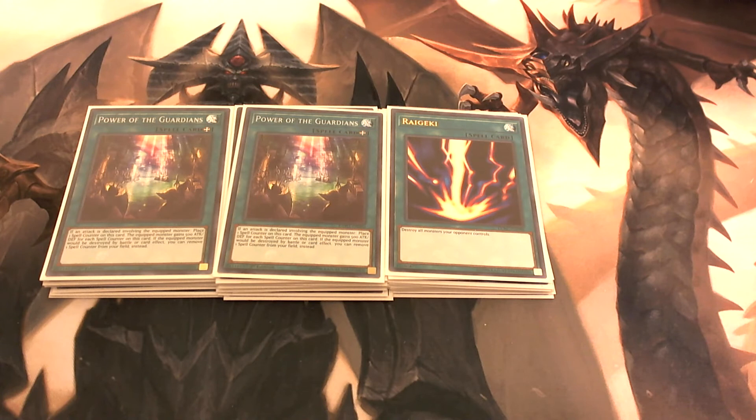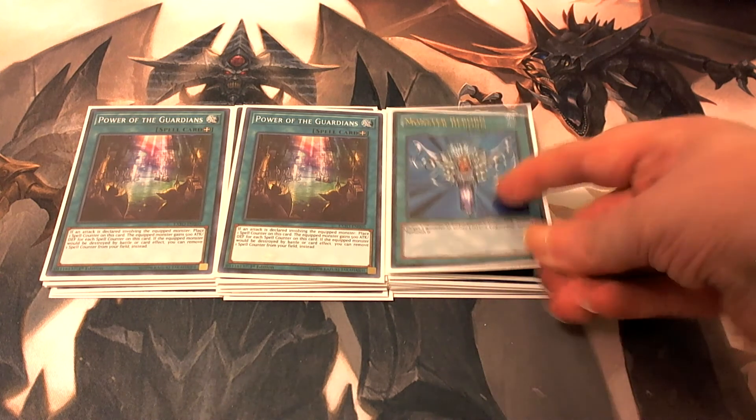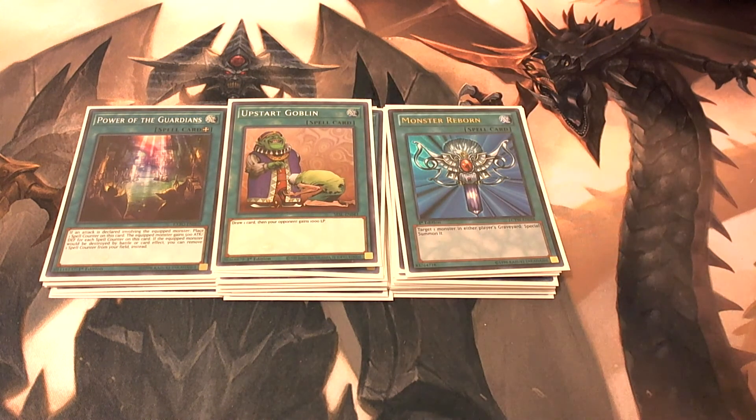And if the equipped monster would ever be destroyed by battle or card effect, you can remove a spell counter from the field instead — so you just take a spell counter off to protect your monster from being destroyed. Then we play one copy of Monster Reborn, one Upstart Goblin, and one Dark Factory of Mass Production.